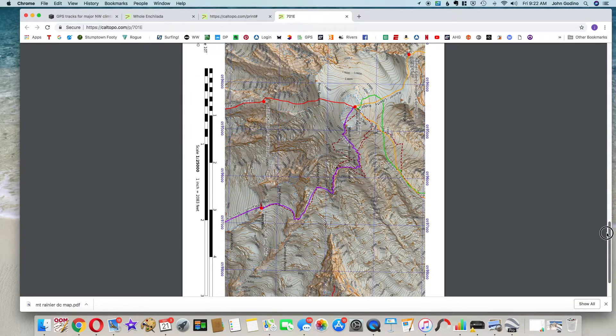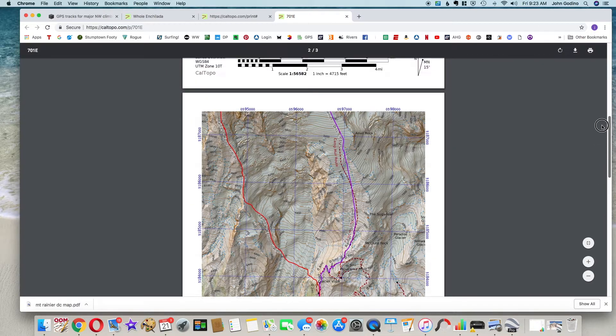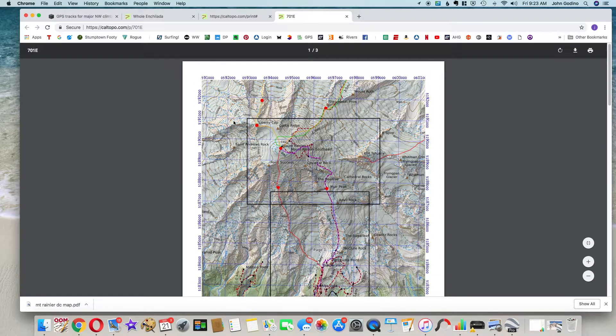Finally, checking the second page — remember we printed this in landscape view, so you might have to turn your head sideways. Here's the summit area of Mount Rainier, also showing the waypoint for Camp Muir. That's a great-looking map we can use for our trip.